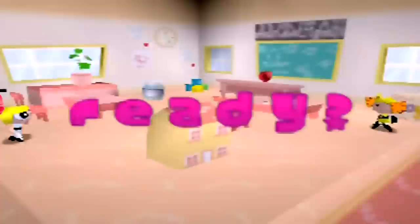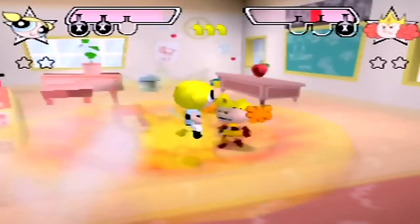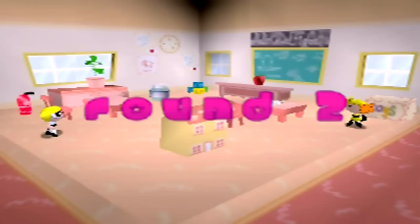Next up is Princess at Pokey Oaks Kindergarten. Once again there's no difference between her and the other two — she's just a smaller target. So at this point I'm beginning to work out my winning strategy: Relentless Explosion Spam. I didn't realize how overpowered this move was at first, but it's basically pressing the win button.